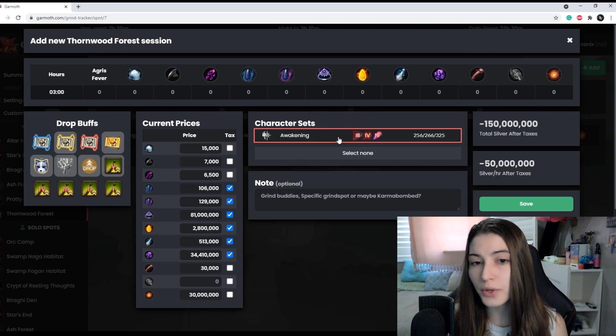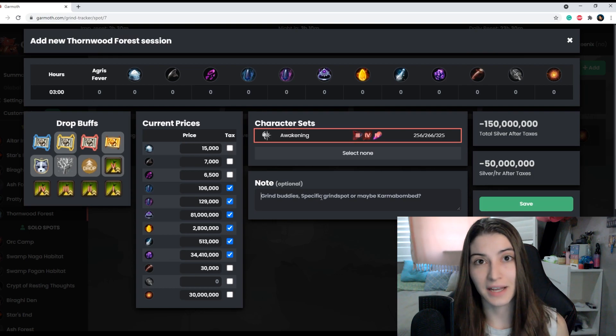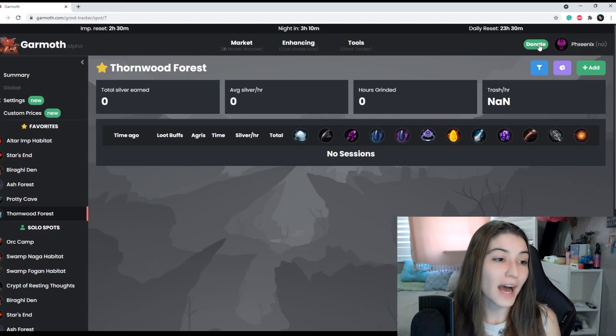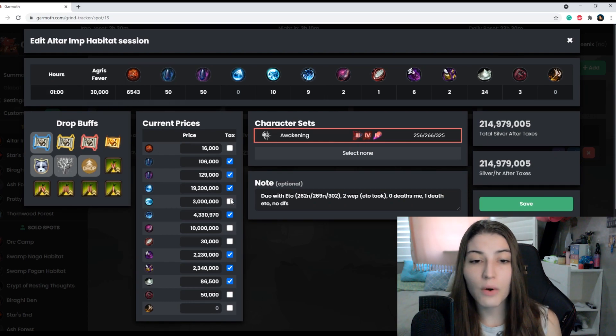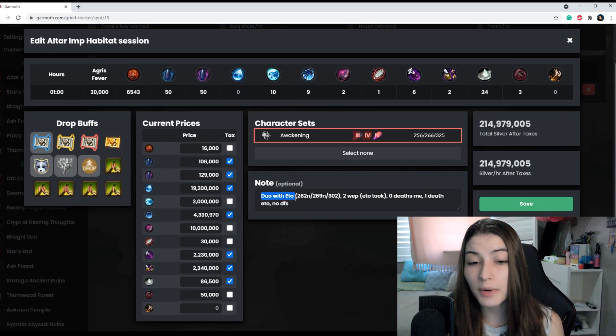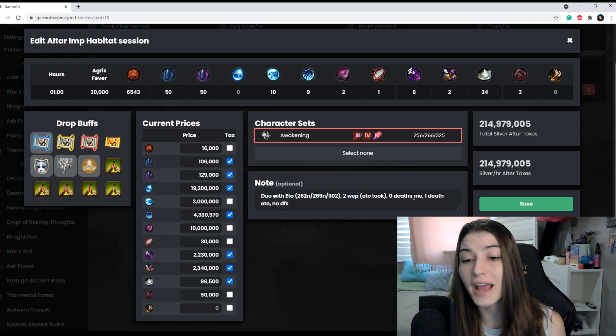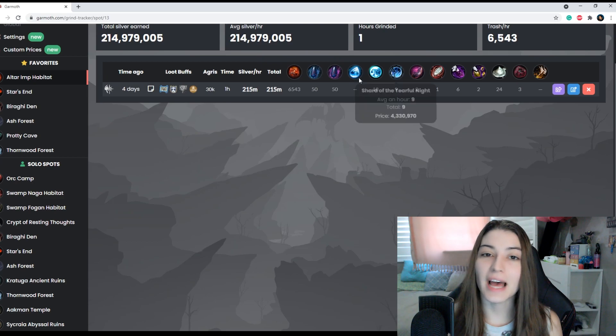You can also select your character set that you're using — this is what I meant earlier about tracking characters. Notes are a great thing: we spend so much time grinding that maybe we forget something or it slips our mind, but now we can keep track. For example, I went to Ultra Imps, a duo spot, and grinded with a buddy from the guild for one hour. I clicked my character set, and in my notes I put that I did a duo with this person who was 269 Nouver, we got two weapons that he took, I had zero deaths, he died once, no interruptions — and it calculated my silver per hour after taxes. Don't forget to hit save so everything is inputted properly.